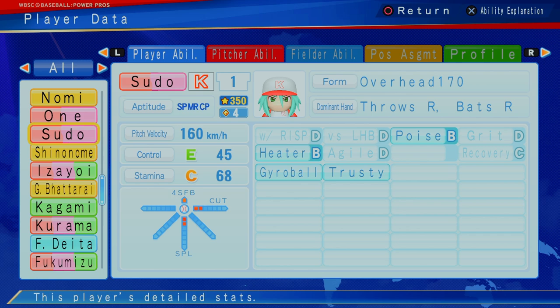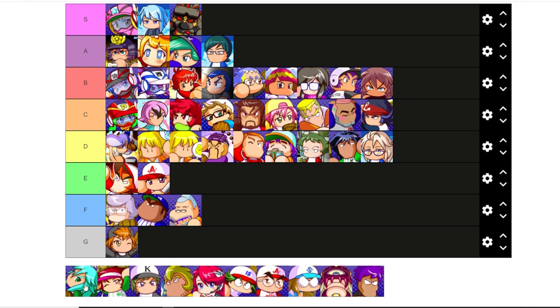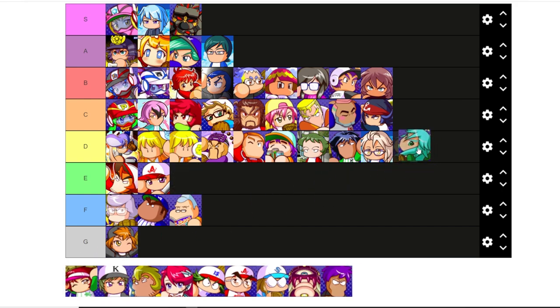Sudo — 350 stars, four cap, but he can't play a position in the field. I don't see a ton of value in Sudo. I'd rather have Suzukaze, I'd rather have Reki which is two star, I'd rather have Fukamizu which is four, I'd rather have Rima that is two. So probably going to be a D tier for me.